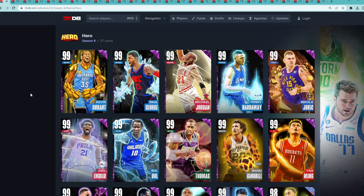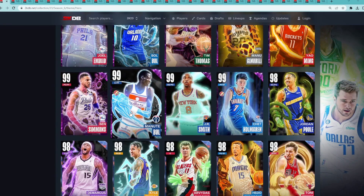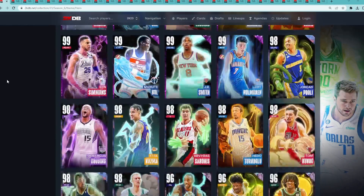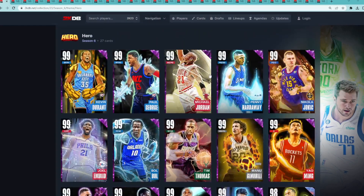In this video, I'm going to be ranking every single hero card from worst all the way to best in NBA 2K23 MyTeam. Now that the hero collections are done for the Dark Matter Hero lock-in Chet and the Dark Matter Hero lock-in Manute Bol, I'll be ranking every single hero card — all 27 cards from worst to best. Let me know in the comments which one is your favorite and which one you think is the best.